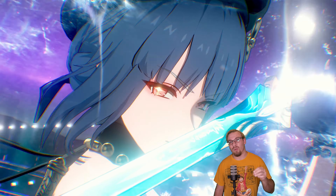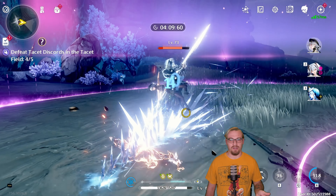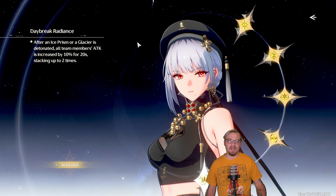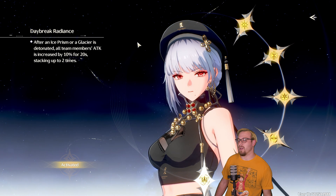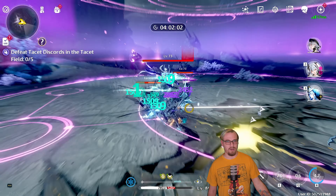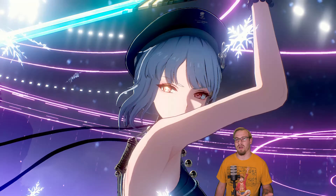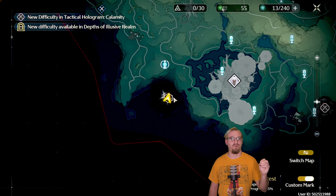Another reason why we want to make sure we are detonating these ice spikes and ice creations is because if we look at her RC6 — yes, my Sanhua has RC6 — her last chain: if you detonate one of these ice creations, it will give an attack buff to your entire team up to two times, giving 20% to your entire team. So that's going to be another really good thing that's going to help Camellia deal more damage. So we're already starting to see how Sanhua is good for an attack buff. Now there are a lot of characters out there that just give a team-wide attack buff, especially at a higher chain. So why Sanhua specifically for Camellia?